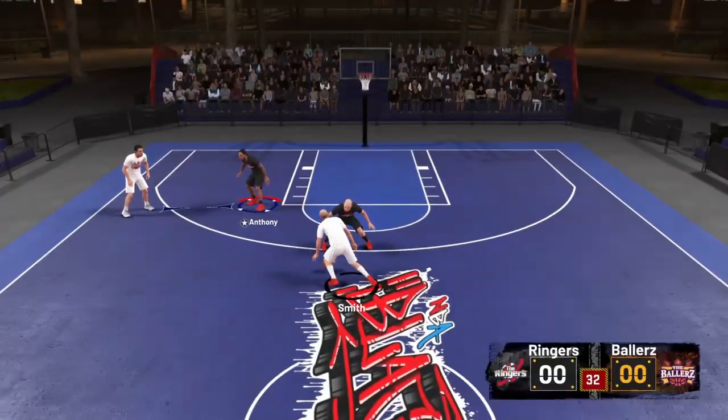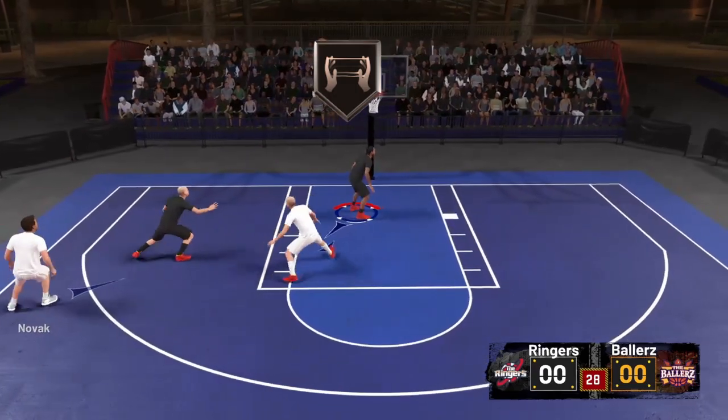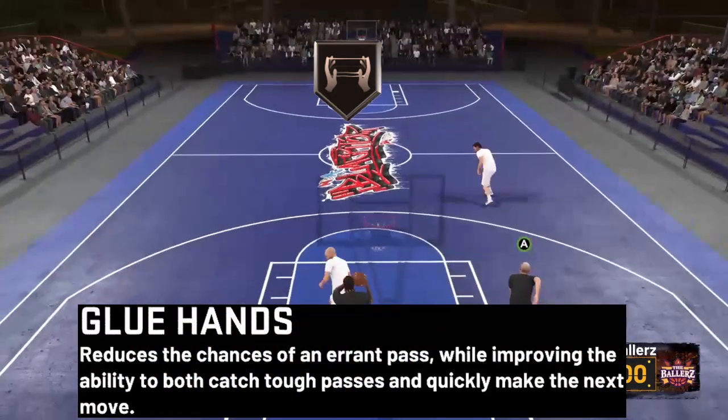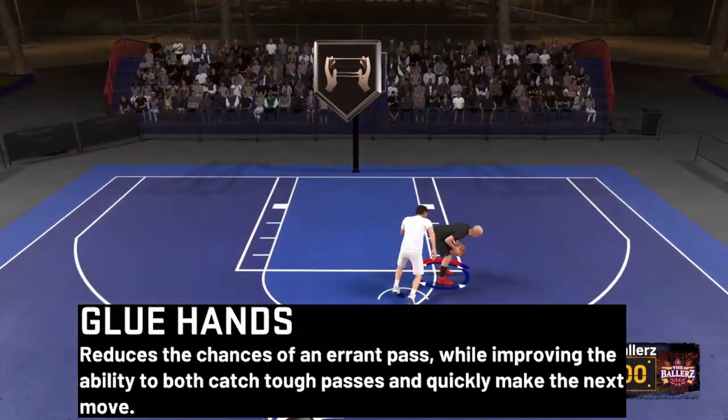Alright, so check it out. For this video, we're going to be covering the badge Glue Hands. What Glue Hands does is it reduces the chance of an errant pass while improving the ability to both catch tough passes and quickly make the next move.